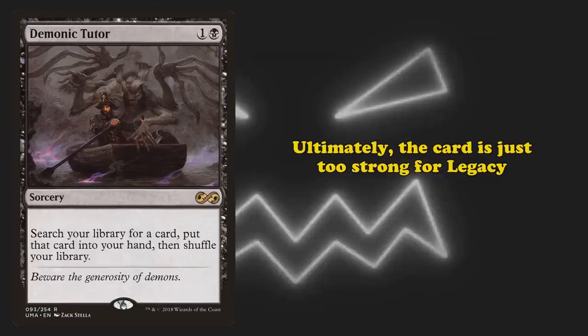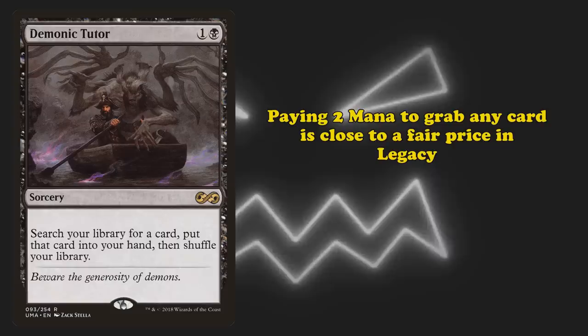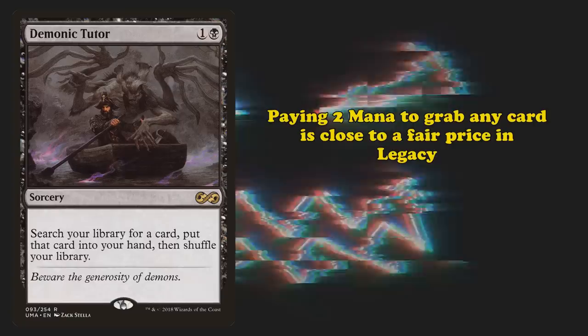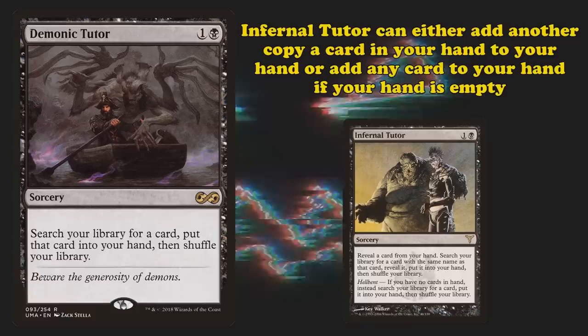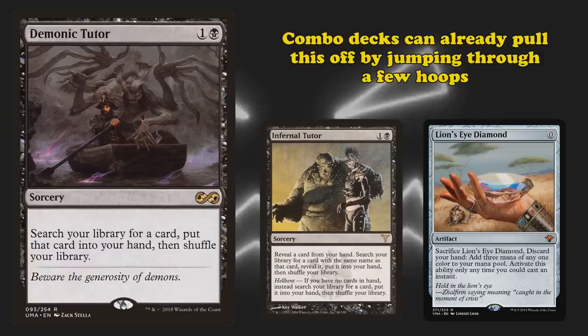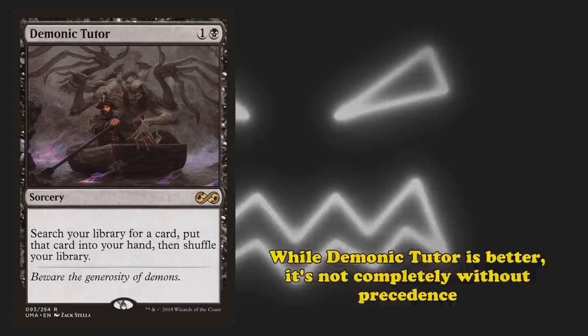Could Demonic Tutor be unbanned? This is far closer than it has any right to be, but it's still a no. Paying 2 mana to find any card you want is pretty close to a fair price in Legacy right now, because the format is so fast and has such powerful interaction. Demonic Tutor is the best at what it does, but there are replacements people have used that are very close. For example, Infernal Tutor can search your library for any card if your hand is empty. By using Lion's Eye Diamond, decks are able to turn this into Demonic Tutor whenever they want. The boost in power it provides would be just a little bit too much to too many decks.